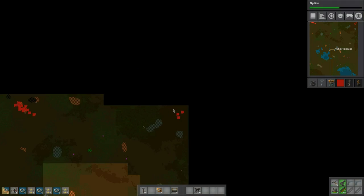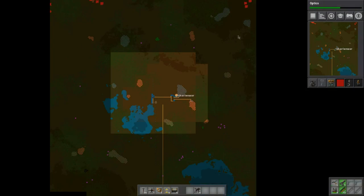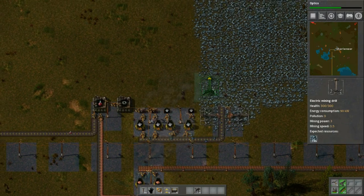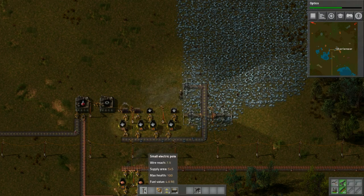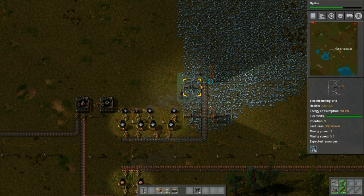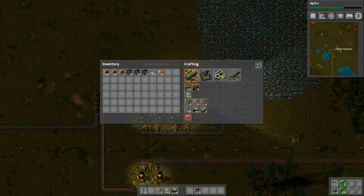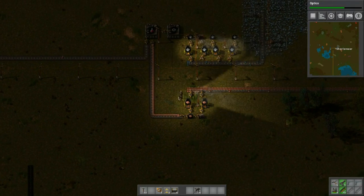We do have to watch out for the aliens - I'm not sure how far the pollution is going. Hopefully it's not going all the way up there, otherwise we're going to have a problem very soon. Let's grab a few plates and position some more miners like so, and then do another one - that should be just a little bit more iron. This should help with the flow of iron a little bit.